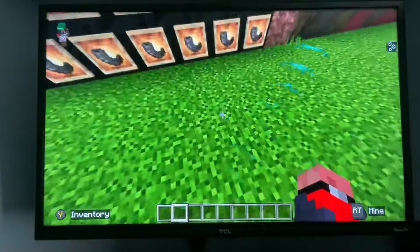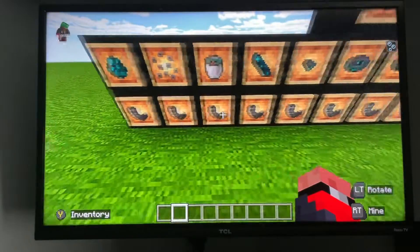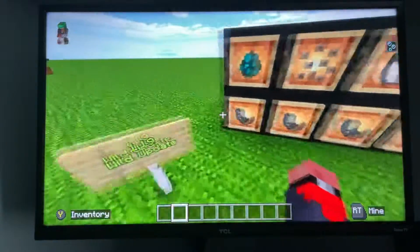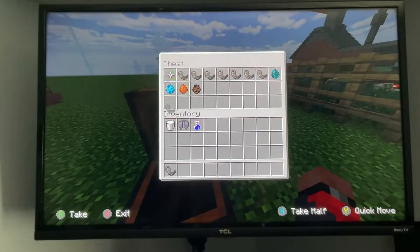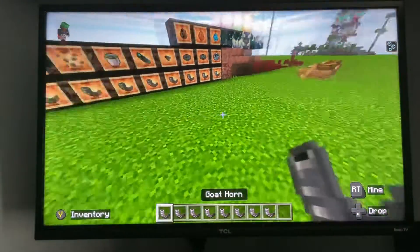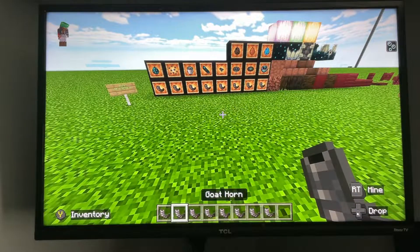And then we have our non-placeable items that go into our item frames here to be showcased. Starting off, they added goat horns, which is from the goat that was added in the previous update. It adds goat horns which you can obtain from the goat. There are eight different ones that make eight different sounds. So I have them all here and we're going to try them out. So we have this goat horn, it's called ponder. We have our next one, this is known as sing, and they have a little delay period before you can use them again.